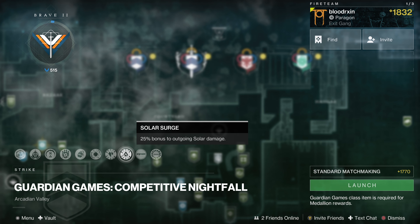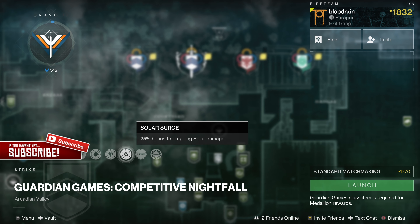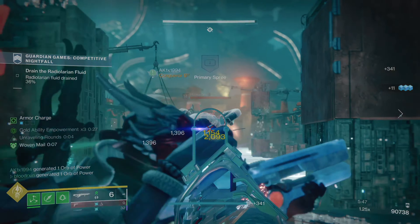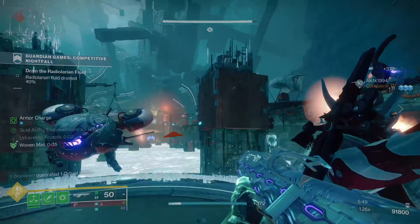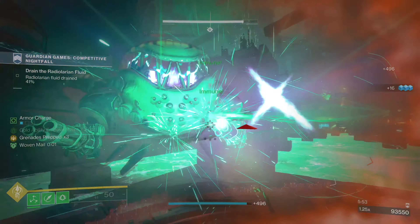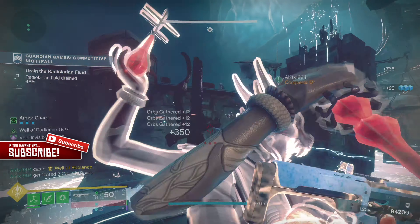Depending on the surge modifier you should also use the matching subclass to earn elemental multi-kills, and matching your weapon elements to the surge modifier will also earn elemental multi-kill medals. For example, if we have solar and stasis surge, using Sun Bracers with Sunshot and spamming your grenades would get you a lot of medals. So match your subclass to the surge modifier and get elemental and super multi-kills whilst emote finisher killing the champions and mini bosses.